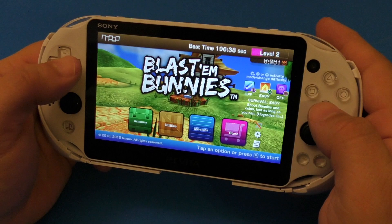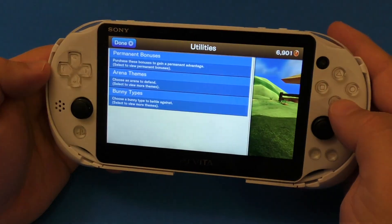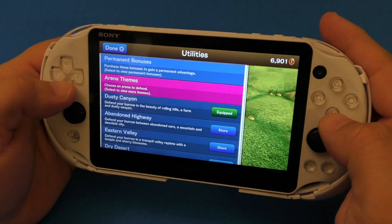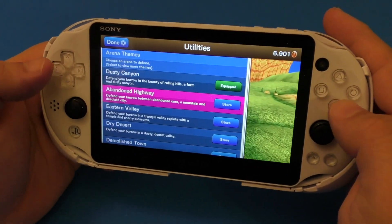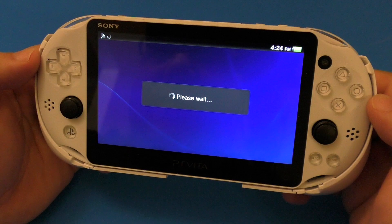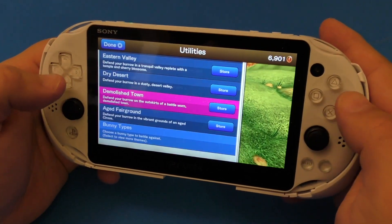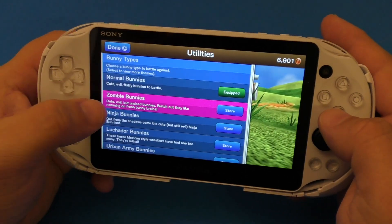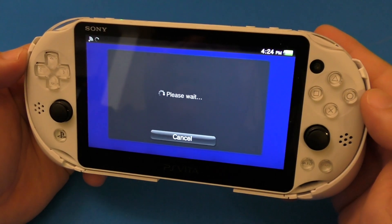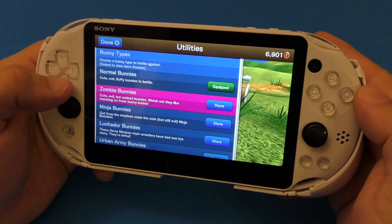One negative thing I find from this game, which I totally hate, is that this is not a free game — this is a $4.99 game. But here in arena themes and bunny types, if you want to equip a different arena, instead of unlocking them it takes you to the store where you actually have to buy them with real money instead of using the coins you gain while you're playing. Look at that — $2.99! Come on, are you kidding me? Bunny types — if I want to change to zombie bunny types, it takes you to the store and you've got to pay $1.99. That totally, totally sucks.